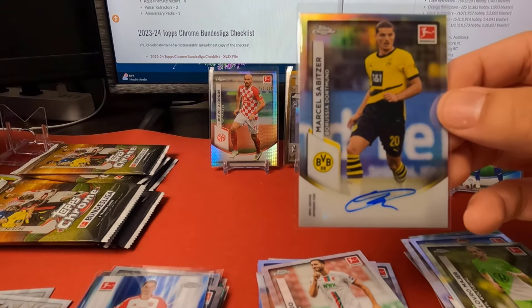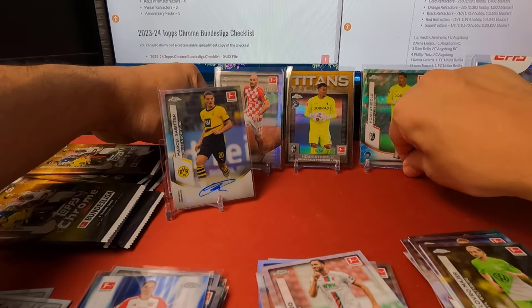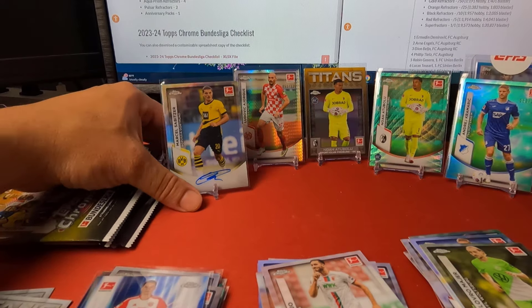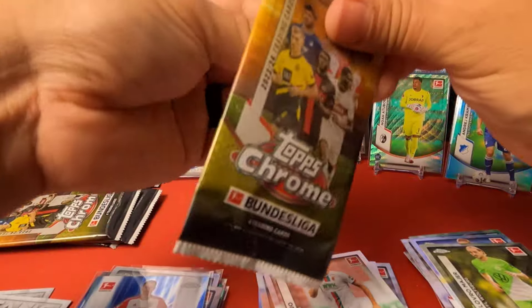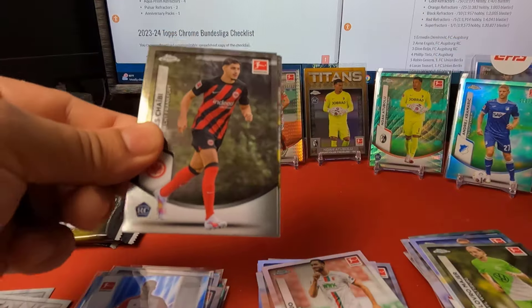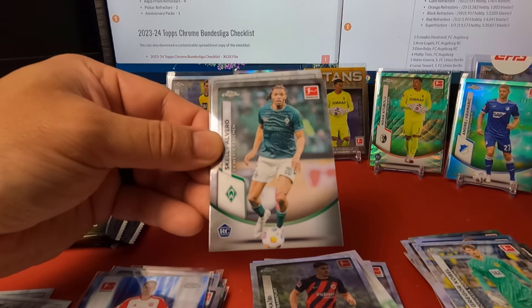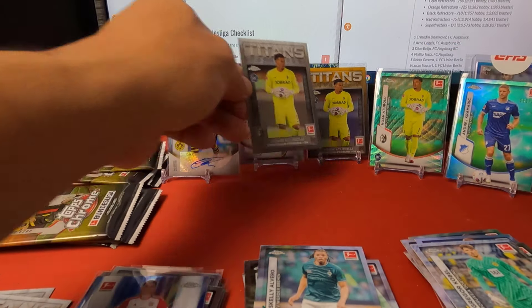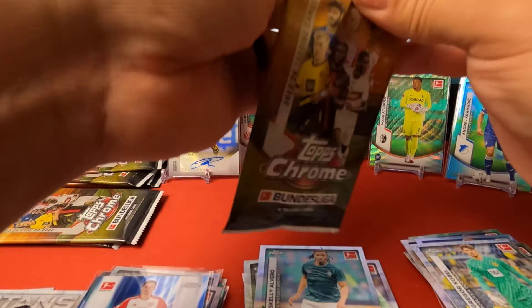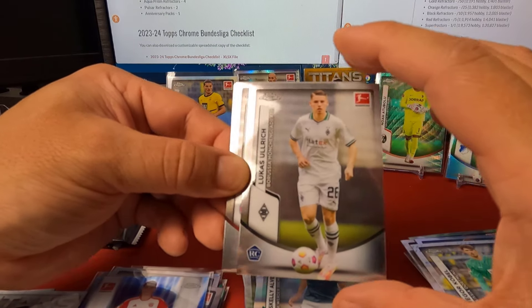It snuck up on us, but we'll throw it up — I'm happy with that, I think he's a decent player. Obviously he was with United on loan for a little bit and seemed to do decently well. This is just the base auto, not numbered, which is unfortunate. Rookie here, Cobalt rookie, All Arrow. Here's a Titans rookie insert — once again a goalkeeper. I already pulled him on the gold. With that being a hundred-card set, I've seen quite a few duplicates, or at least the same players in different parallels.